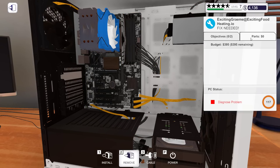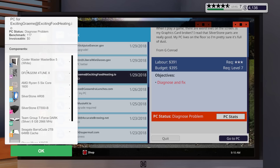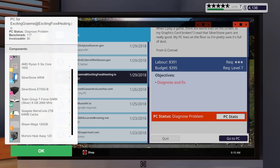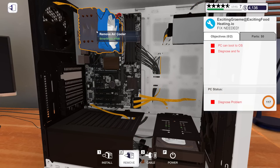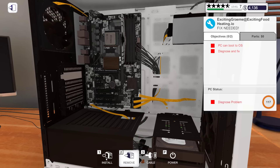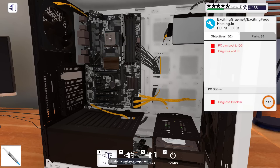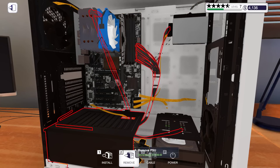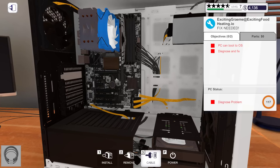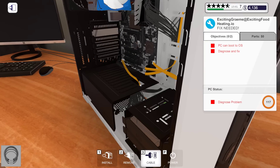I wish there was a way to list the parts from here instead of having to go to your email to check the PC stats. The power supply could also be a problem, along with the fan. Let's remove it and check one by one. Remove the cooler - the CPU cooler is not broken, so let's apply thermal paste and reinstall the cooler. Now let's check the power supply - it might be a problem as well.